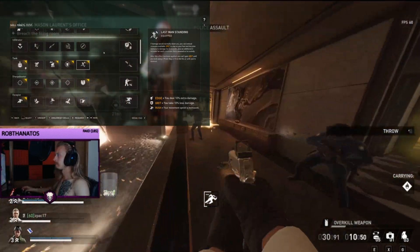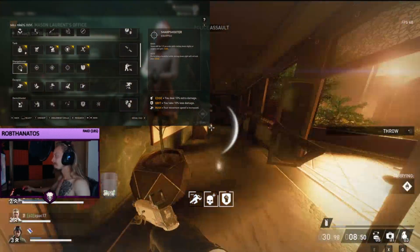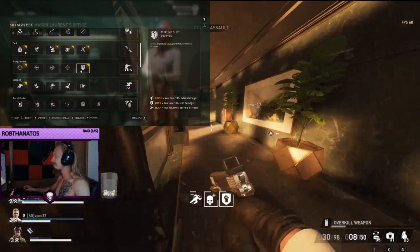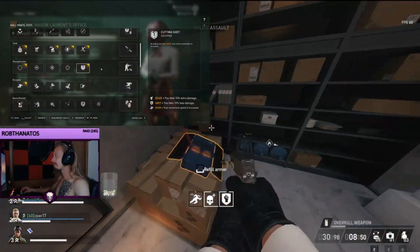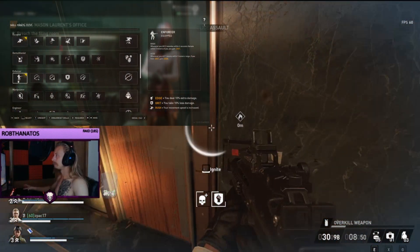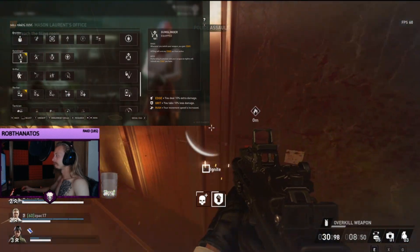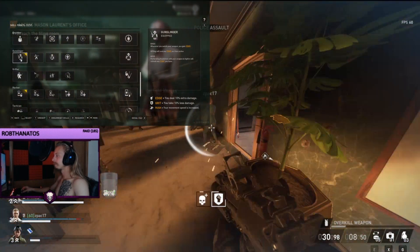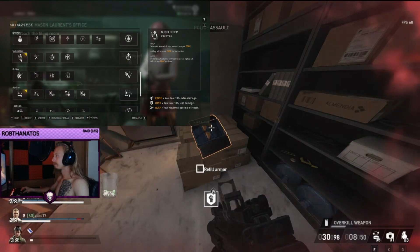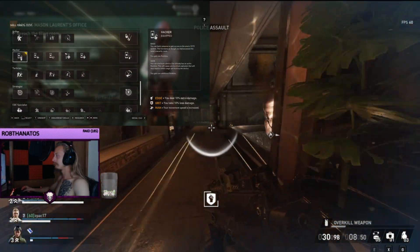They've actually changed it — it now says you'll stay on your feet immune to damage for four seconds. Next, sharpshooter has given me edge, and I also have the armor penetration skill. Next I'm grabbing the escapist for rush, and the enforcer for grit. Then I'm going down to gunslinger so that when I pull out my secondary weapon I can have more damage with it.